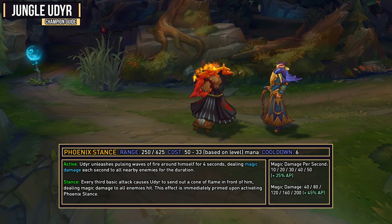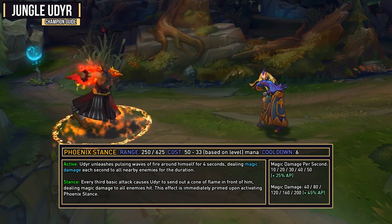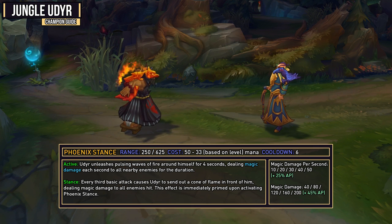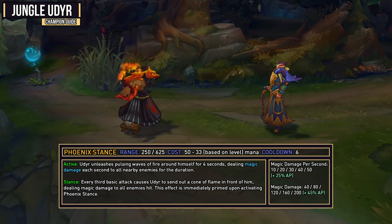With this max, jungle clearing is also going to be a complete joke because of all the AoE damage that you will have from Phoenix Stance. But generally, this is just going to be an ability you don't even put points into until you have no choice in the super late game.